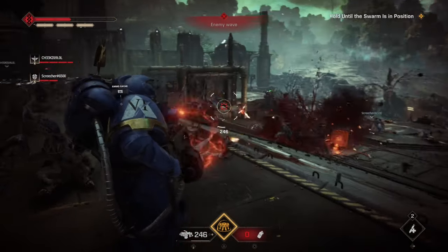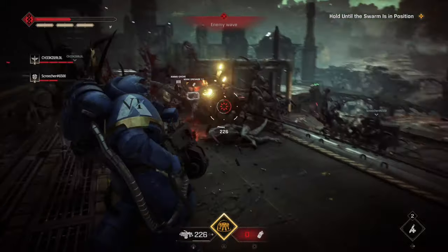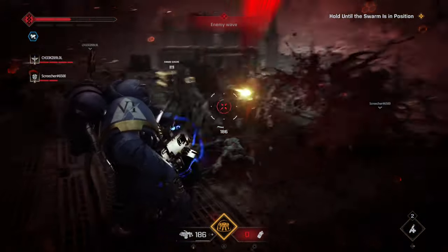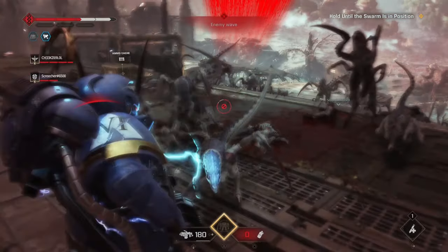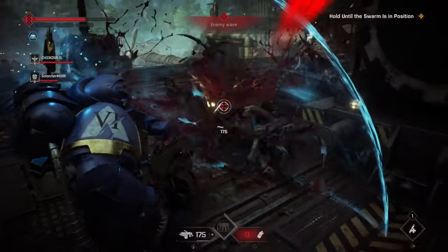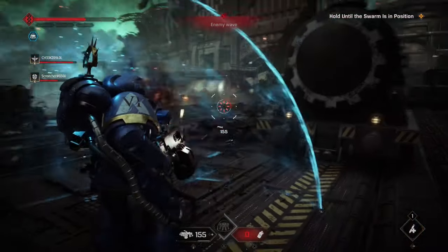Tip 5: Class Experimentation. Some weapons feel a lot better to use with a class than others. I almost rolled off the heavy class entirely when I used the heavy plasma incinerator and had a real bad time. However, I tried the class again with a heavy bolter and everything clicked — the class felt a lot better to use. So it's worth trying different loadouts with a class; it might turn a class you hate into a class you love.